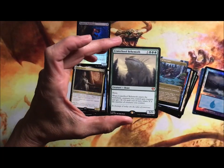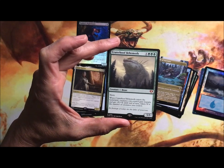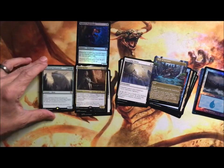Big beefy green creature with haste, five/five. When it enters the battlefield, creatures you control gain trample and get +X/+X where X is the number of creatures you control. Yikes, that might be a little out of control.